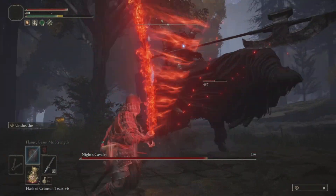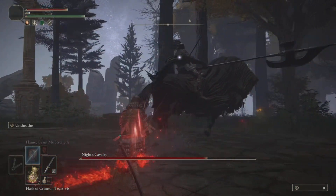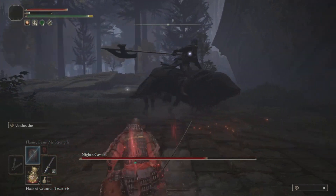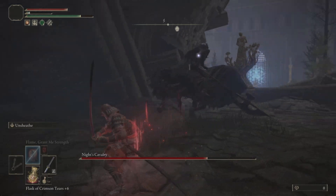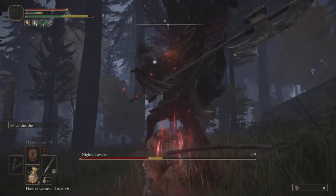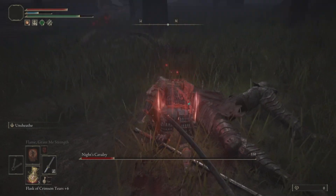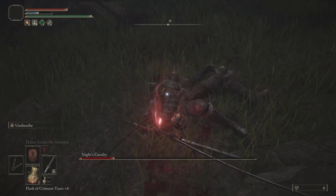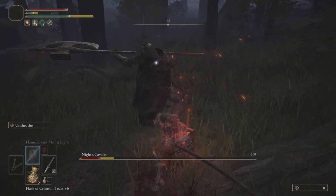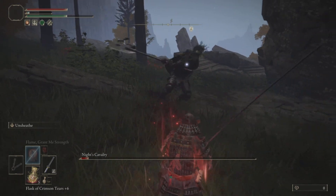The Ash of War gives you good reach, especially on enemies that you can walk underneath. This allows you to hit them in spots of their body that might take more damage. This works especially well against dragons going for headshots, which is what I'll primarily be showcasing. The Ash of War also has a launch mechanic that works against most smaller humanoid enemies, and it will also work on some bosses such as Rennala and Malenia.